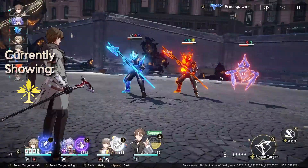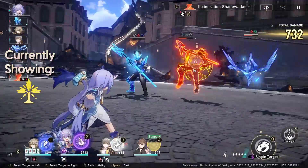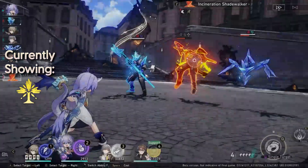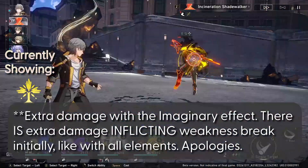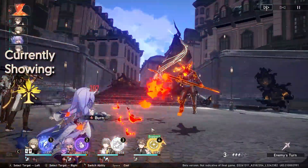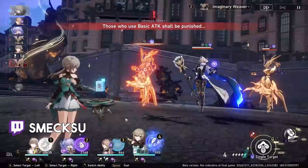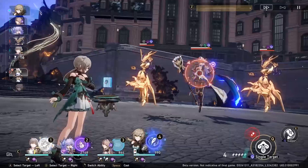Lastly, we have Imaginary. Inflicting Weakness Break with Imaginary delays the enemy's action and reduces their speed. Keep in mind, Imaginary is the only element that doesn't inflict extra damage. It'll delay their action, they'll be stunned, their speed is reduced, and then when they recover, they don't take an instance of Imaginary damage — they just recover. All six other elements do extra damage in some form, whether DOT or like Quantum when they take action, but Imaginary does not do that extra instance of damage.